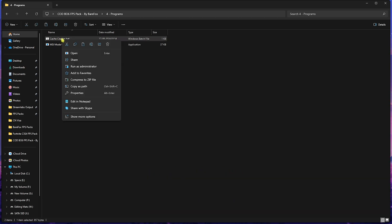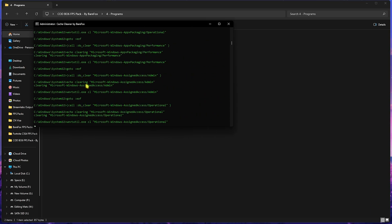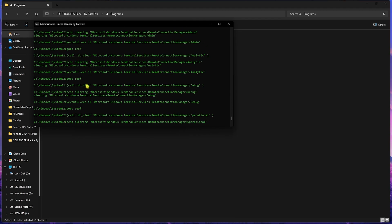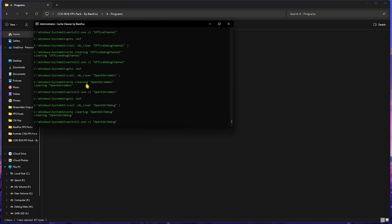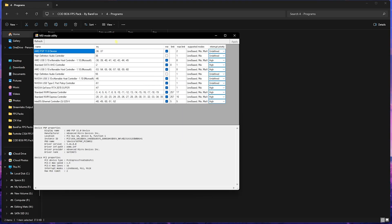Next is the Programs folder, which contains MSI Mode 3.0 and a Cache Cleaner. Run the Cache Cleaner as administrator — it will start deleting all unwanted and unnecessary temporary files created by applications that are no longer needed. I recommend cleaning it every now and then; it will automatically quit when done. Next, right-click MSI Mode 3.0 and run it as administrator. Find your graphics card in the list, select the MSI button in front of it, set the interrupt priority to High, and click Apply. This sets your GPU priority to a higher state for better gaming performance.